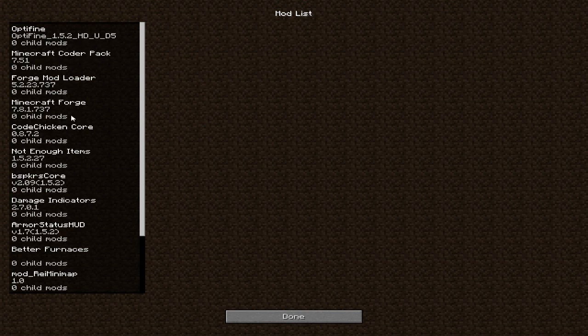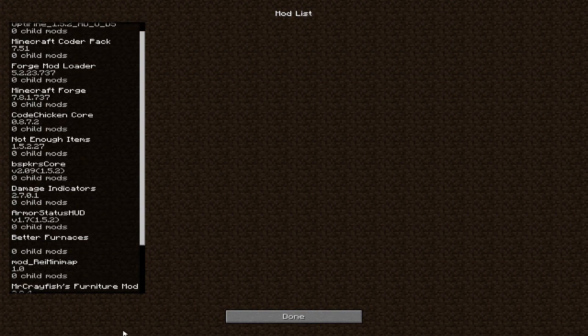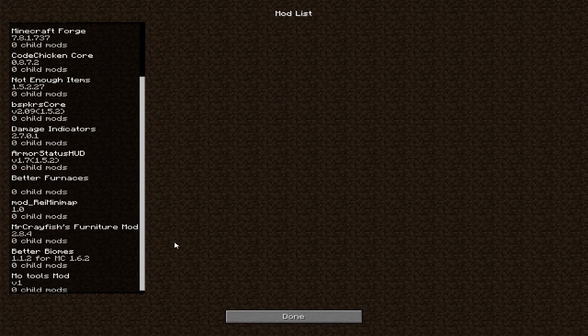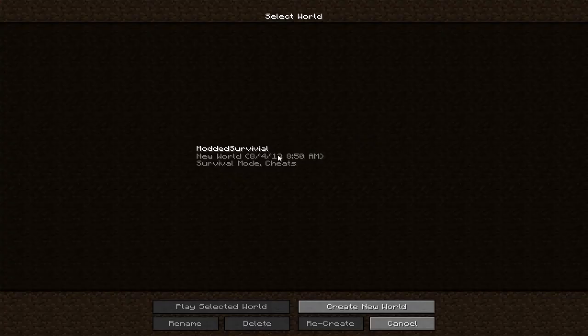I have Optifine, all this stuff that comes with Forge — Not Enough Items, damage indicator, armor status, better furnaces, a minimap, the furniture mod, better biomes, and the more tools mod.